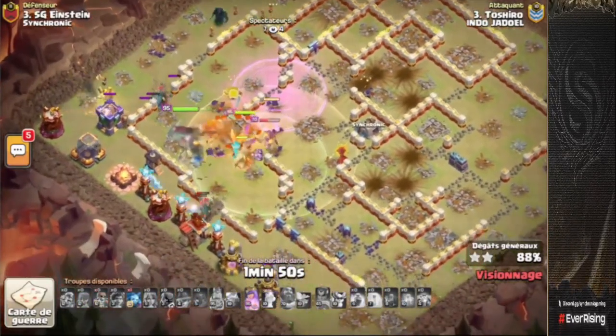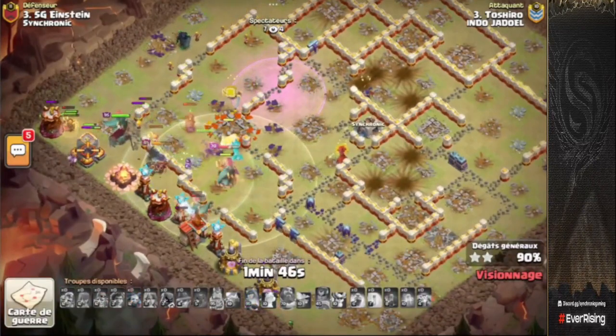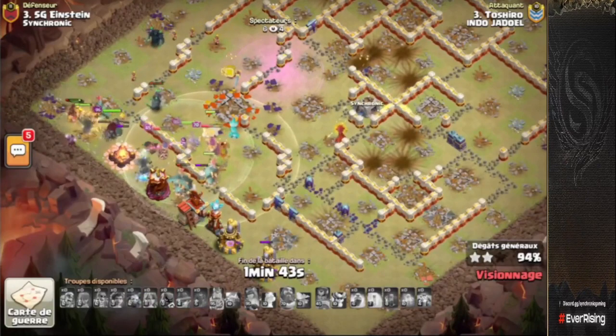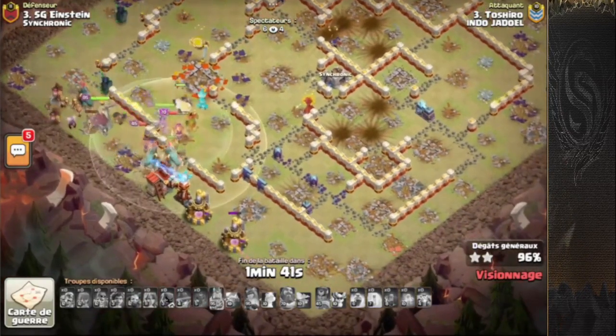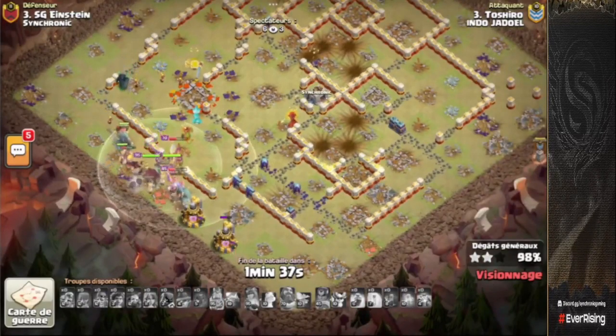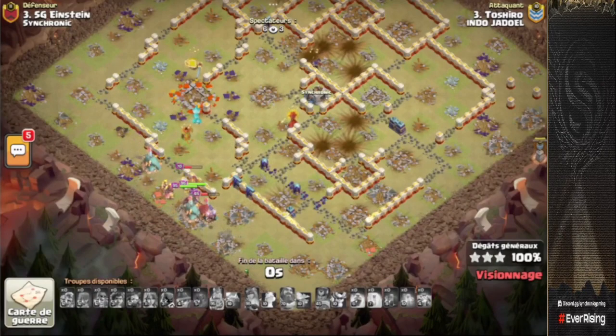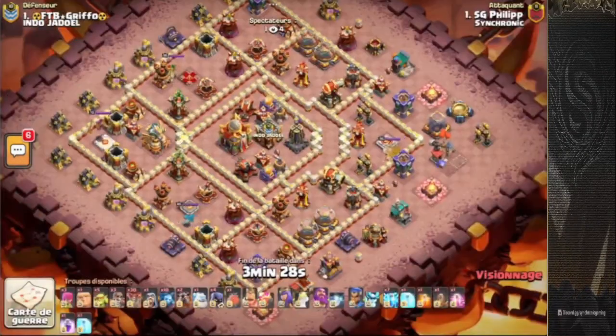A beautiful attack by him — relatively quick compared to their first hit as well. This is going to reduce their time by a lot, which also helps them catch up to Synchronic. Very nicely done by Tashiro, getting the drop done for his team and putting a little bit of pressure on Synchronic Gaming to keep up their triple streak.